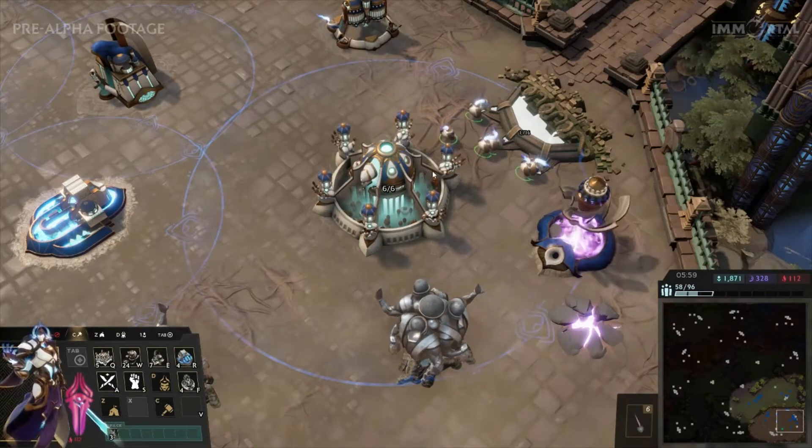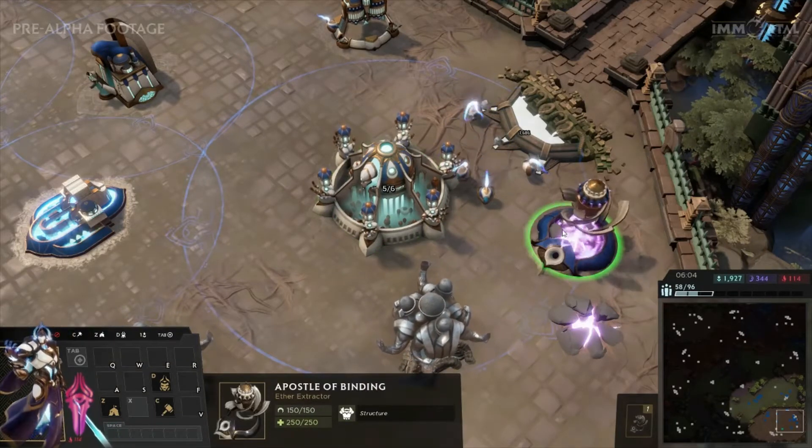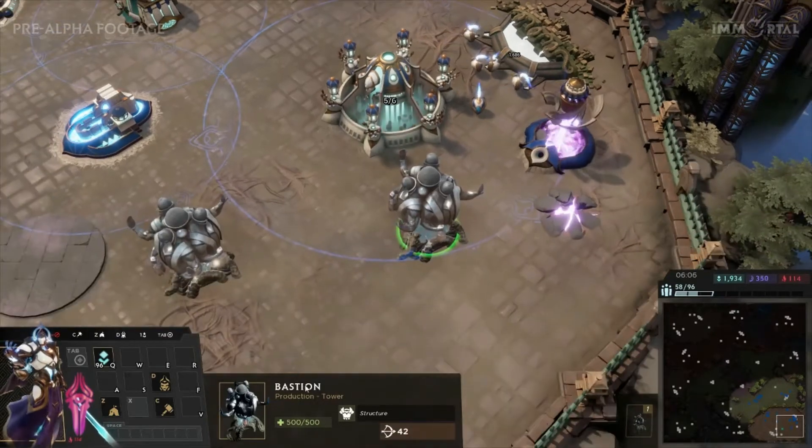Workers are built automatically as soon as you are not at the optimal saturation. Nearby, a Bastion is found which provides Alloy close to the equivalent of 1 base mining.